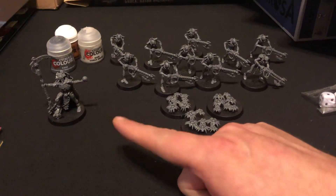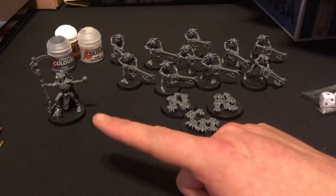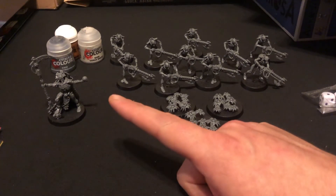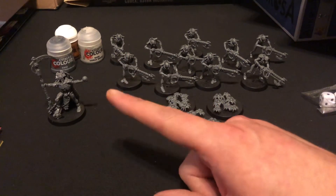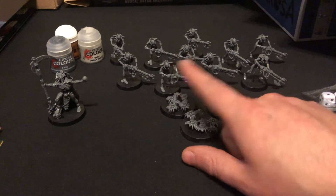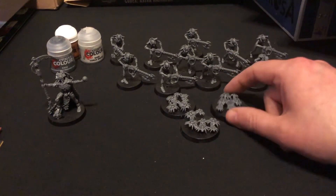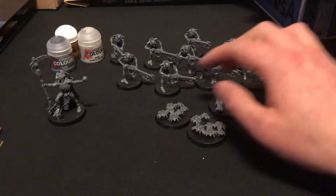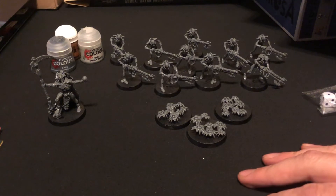The Necron Lord was a bit fiddly — hence a little bit of excess glue here and there, but that will hide when we do the bases and do an undercoat. Other than that, fairly easy to put together. All Necrons will click — it gives you two options for each head and the choice of weapons. Scarabs are scarabs — I think those are the only three designs there are for them.